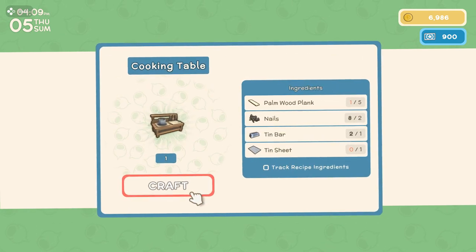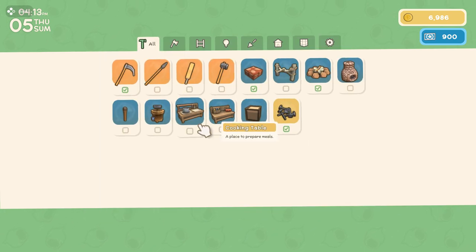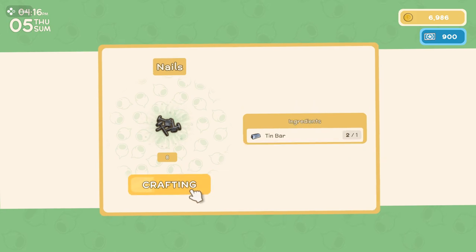I do want to make a cooking table, which I need more palm wood for, and I need more tin sheets. To make a wooden crate I'm going to need more palm wood too, but also nails.